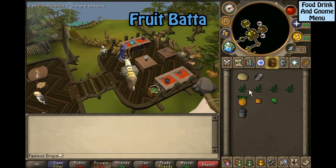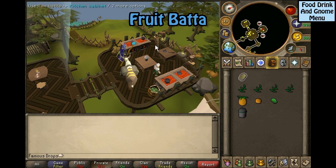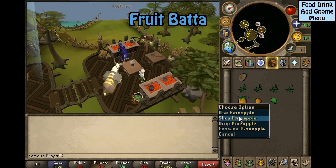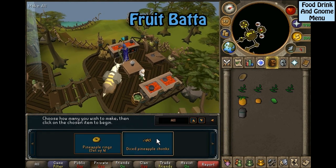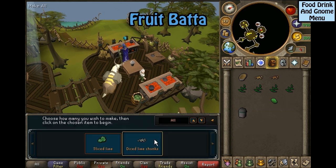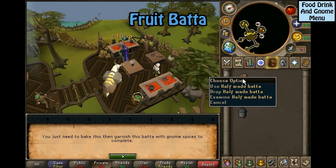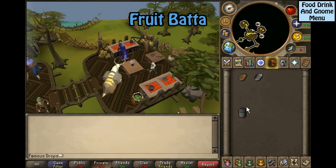For a fruit batter, you will need Jean dough, a batter tin, four equa leaves, a pineapple, an orange, a lime, and gnome spice. Use the Jean dough on the batter tin, then use the raw batter on the gnome cooker. Slice your pineapple, orange, and lime all into chunks. Click on the half-baked batter and select fruit batter. Use the half-made batter on the gnome cooker, then use your spice on the unfinished batter.